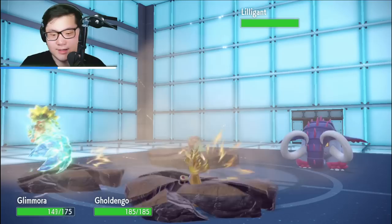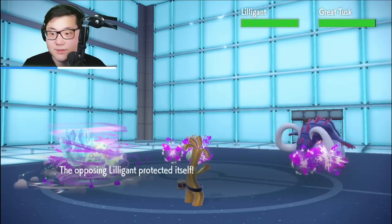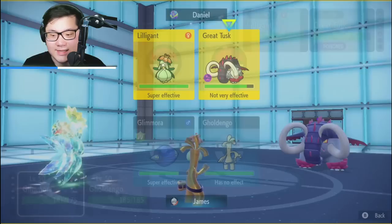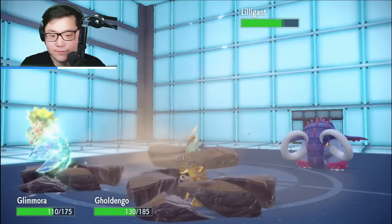Earthquake doesn't knock out Goldenglow, so I can just fire off and Make It Rain pretty safely. Make It Rain and Mortal Spin covers Dragonite coming in and also covers Tusk — I'm pretty happy about this position. I need to KO the Tusk but Torkoal comes in and it's a little awkward, so I prefer getting the residual going. They'll be taking so much residual at this point. The only thing is Iron Crown in the back could be a little annoying — I hope it's not.